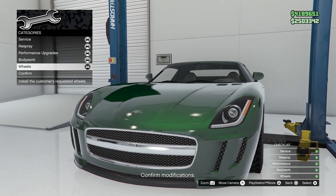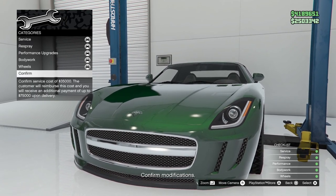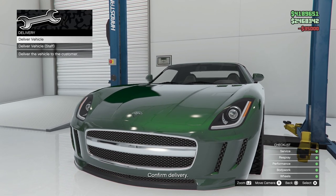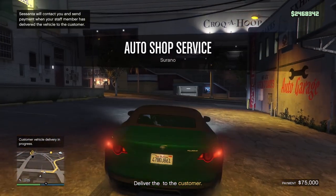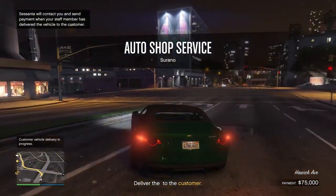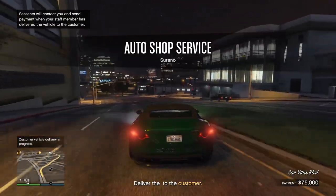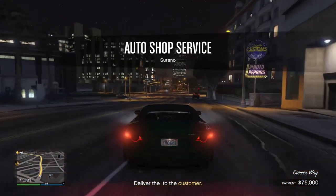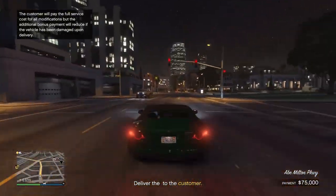Once you're done customizing, click confirm. On the delivery screen, listen carefully: on PS4 press X, down, X quickly; on Xbox press A, down, A quickly. Once you do that, you'll get the car to deliver and at the top it will say the center will contact you when the staff delivers the vehicle. So what's happening here is you are delivering the vehicle AND the staff is also delivering the same vehicle.